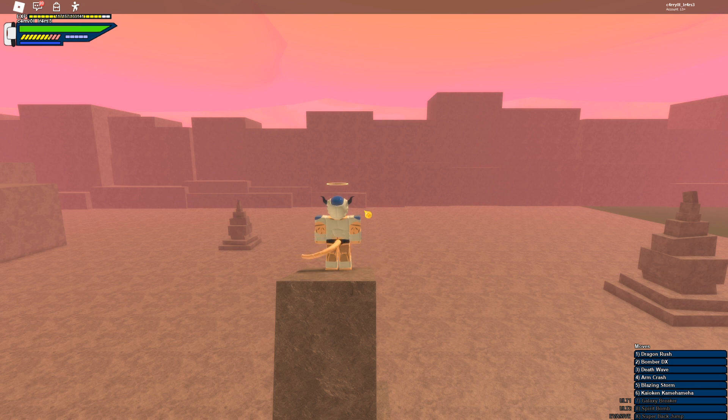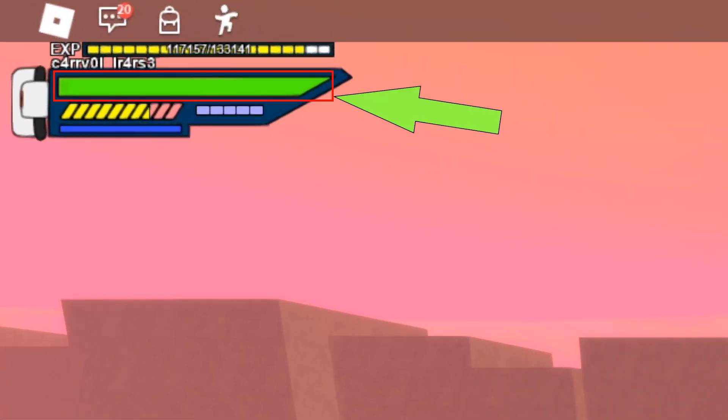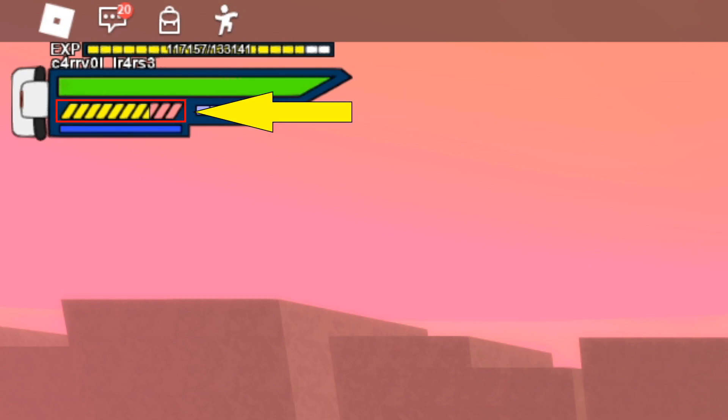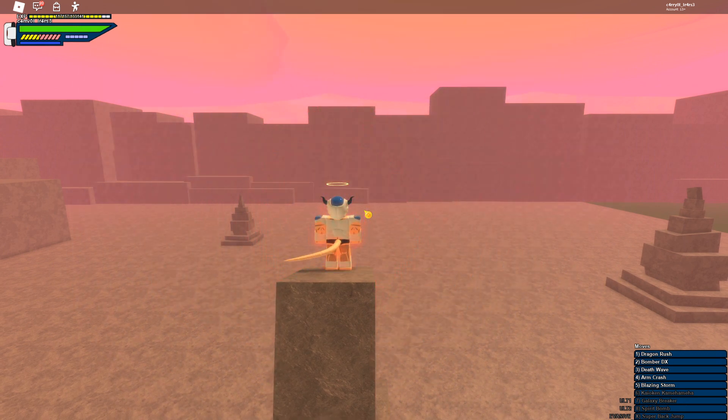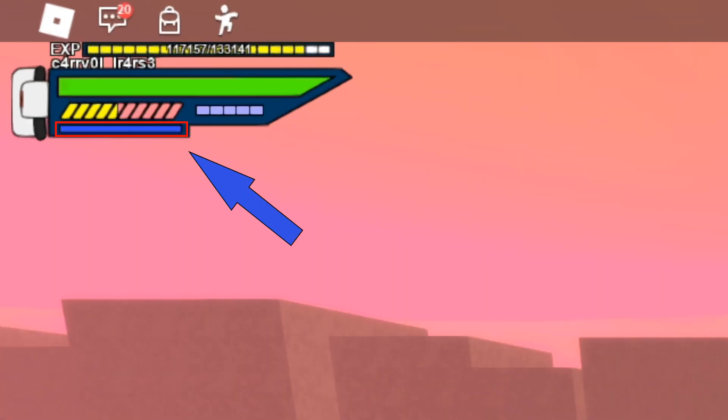So let's get straight into it. The green bar is your health bar. The yellow bars below your health bar is your ki. When you use ki moves it gets reduced by like 30%. And the blue bar below your ki bar is your stamina.